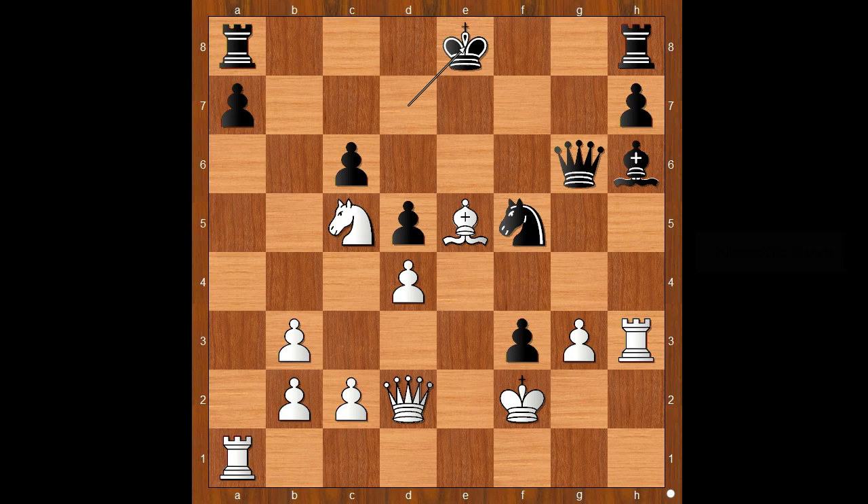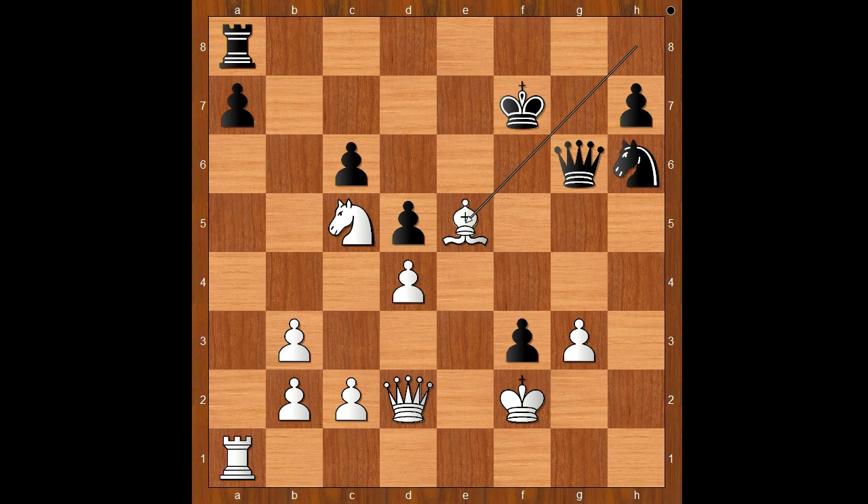White to move — what is the best square for the queen? What would you do? Steinitz played Rook takes on H6. Knight takes rook. Bishop takes on H8. King to F7. Bishop to E5.